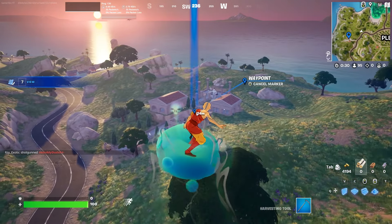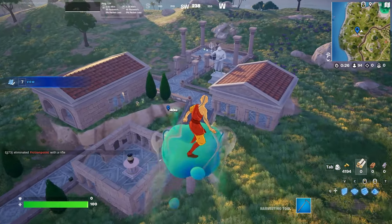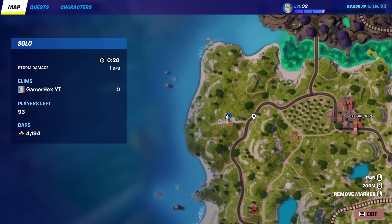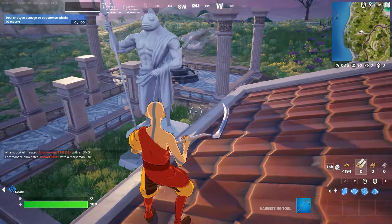For the next challenge we need to visit two different locations. The first location is here at the edge of the map, where we can find the Fish Stick statue. The second location is the really famous one, Mount Olympus, which can be found here.